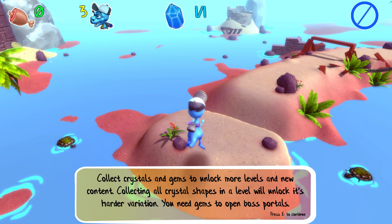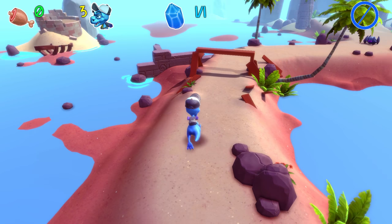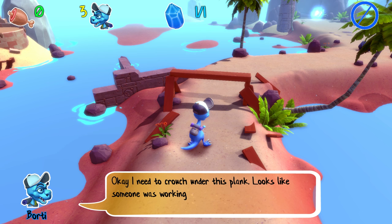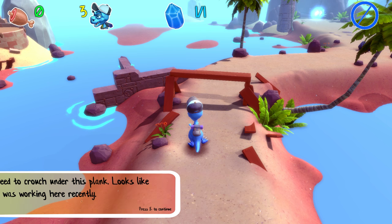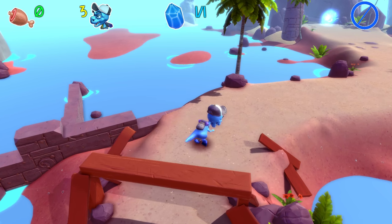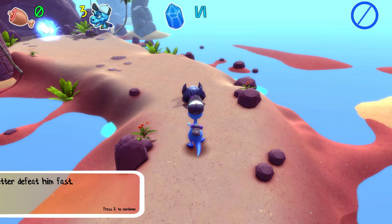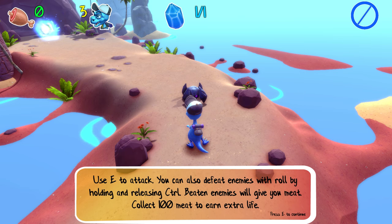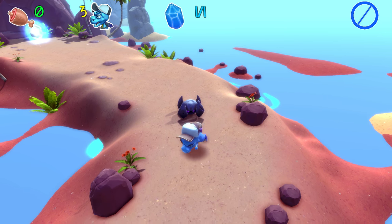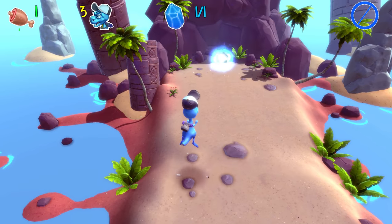In terms of how it looks it does remind me a little bit of Croc — Croc: Legend of the Gobbos to give it its full name. You can slide, and there are enemies. The game tells you to use E to attack and that you can defeat enemies by rolling. You collect 100 of each to gain an extra life — the classic 100 coins mechanic from Mario and Sonic. In some respects you've got quite a lot of moves here, which is nice.